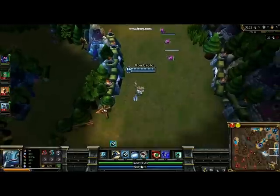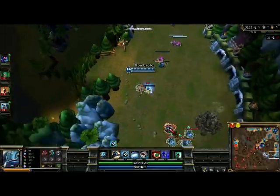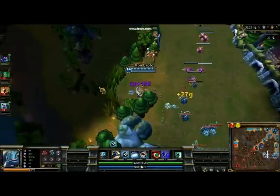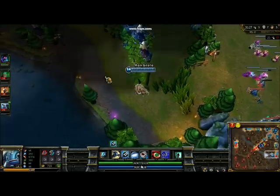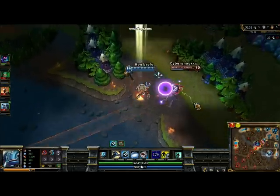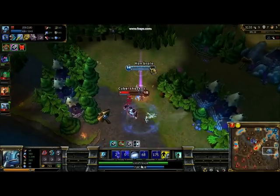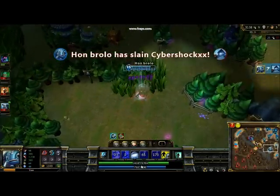Now, to demonstrate his damage over time: this enemy comes after me. I tag him with my ultimate. I'm a lot more burst than he is — he still fights me anyway. Hit him a couple of times, and then just walk away. And it's over.